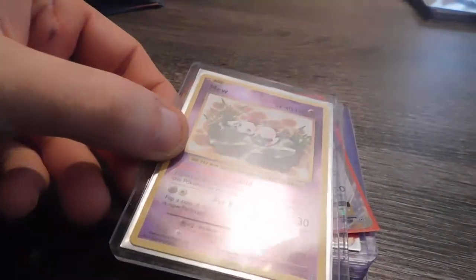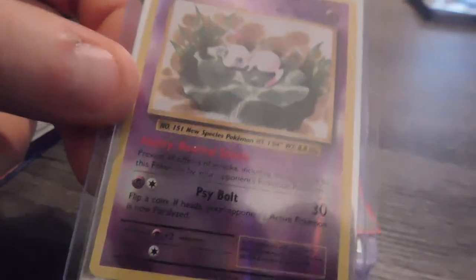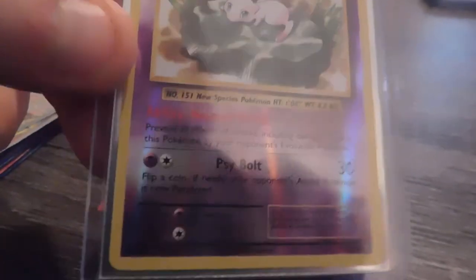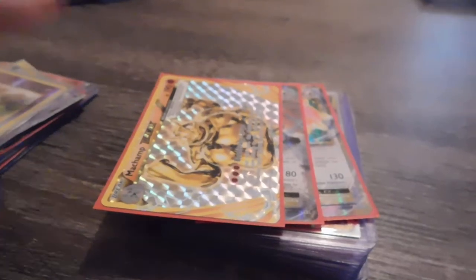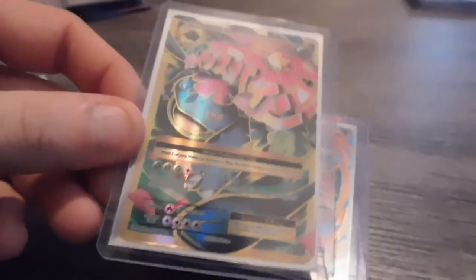I put this Mewtwo card in here because I love Mewtwo — most Mewtwo cards are beautiful to me, and so is this one. I love that artwork on that card. It took me a while to pull him, so I put him in a protective case too. Got him a Champ Break. I got a Pidgeot EX. Dragonite EX. I got the Full Art Mega Venusaur EX.